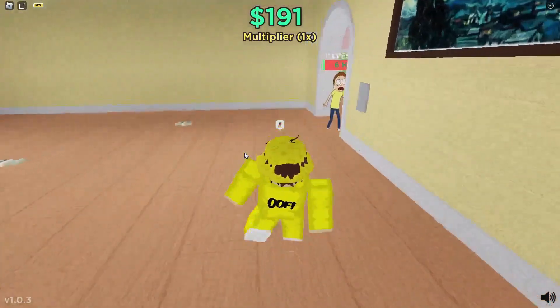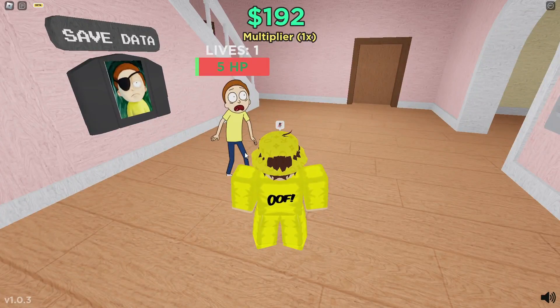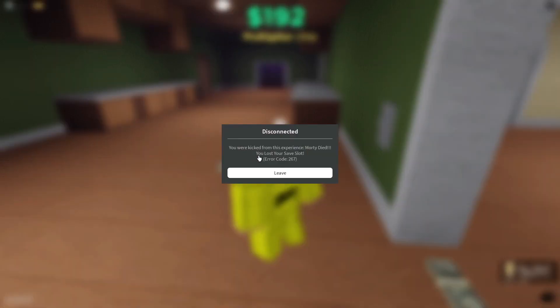Today I'm going to be showing you how to get all badges in Raise a Morty. The first badge is Morty Starves. I got him pretty low on HP, but once he starves, you should get the badge and it should kick you out of the game. I did get the badge.